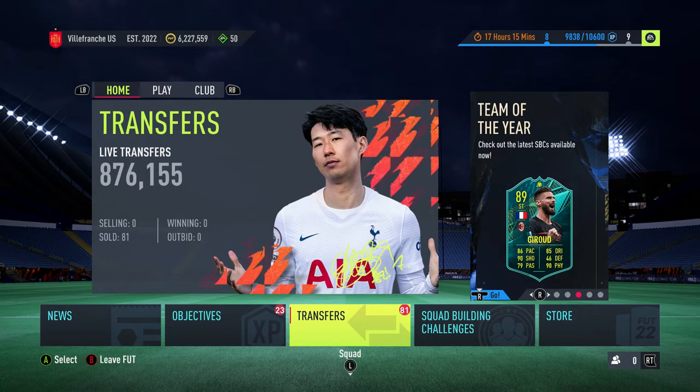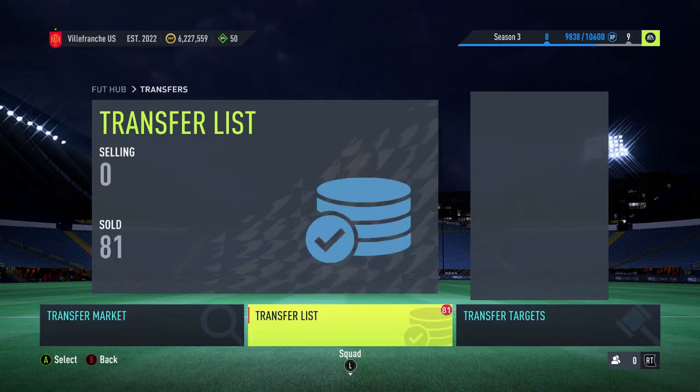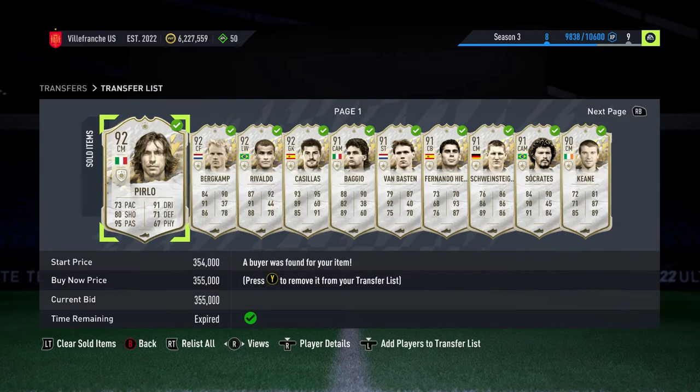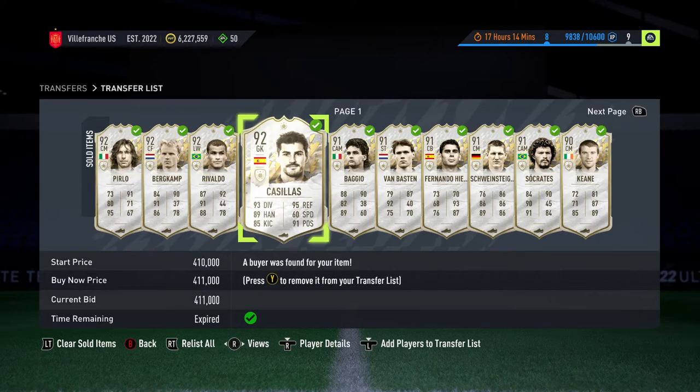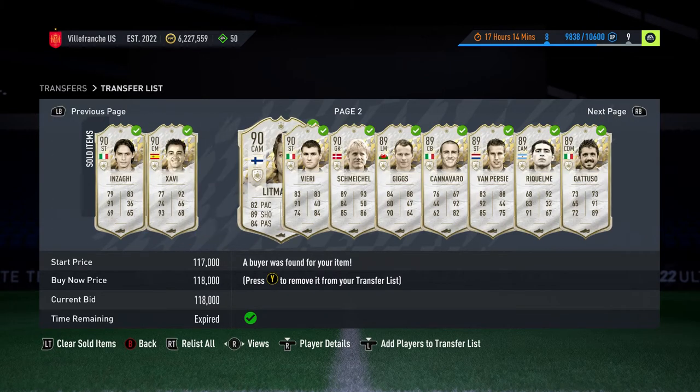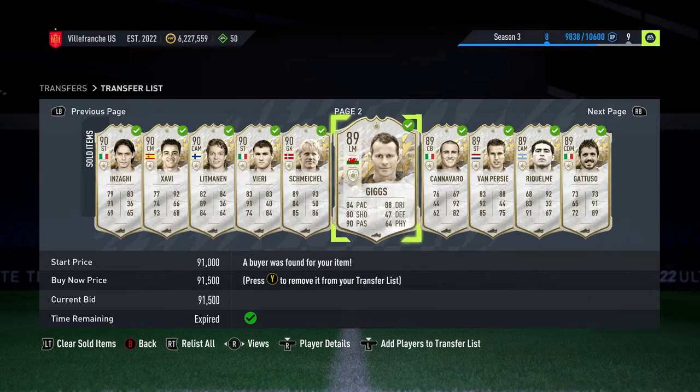Hey guys, welcome back to a brand new video. I'm going to be showing you how I made two million coins in just one day trading with icons. You can see here — I got 81 sold from the other day. I've got loads of different players here selling, some nice little profits. I'm going to run through it and show you exactly what I did so you guys can do it for yourself.